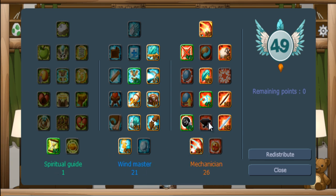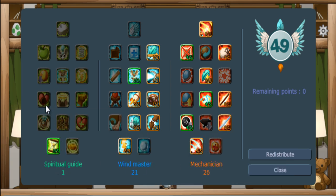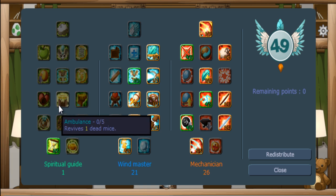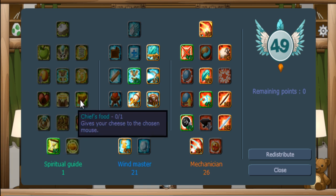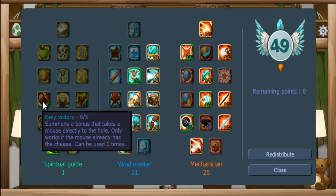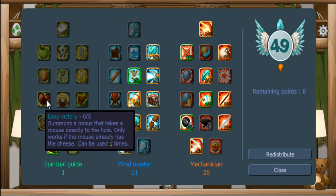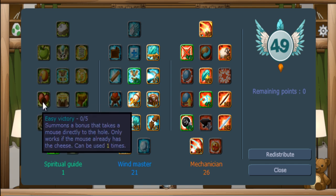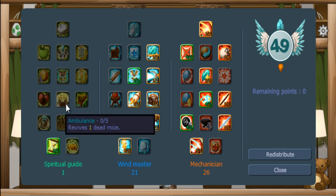What you want to do is invest in spiritual guide first up until the line where you get easy victory, ambulance, and cheese food. Easy victory makes it so you can get mice into the hole if they are noobs and they are stuck, saving time bringing them to the hole.